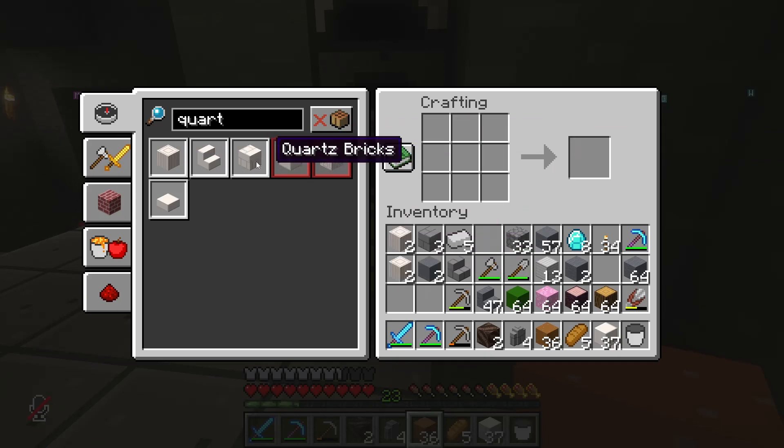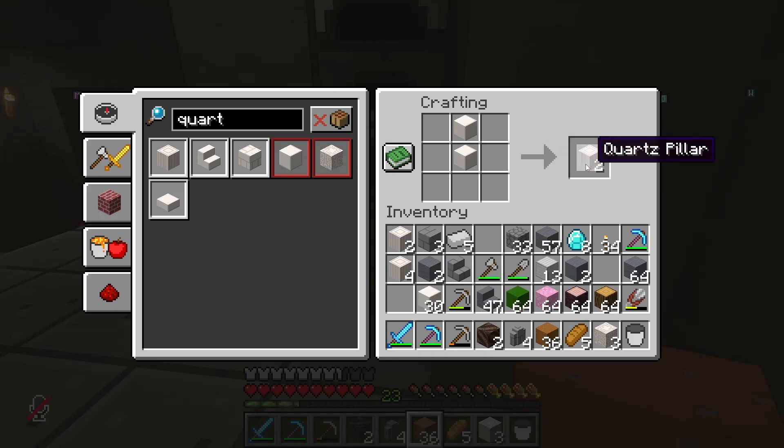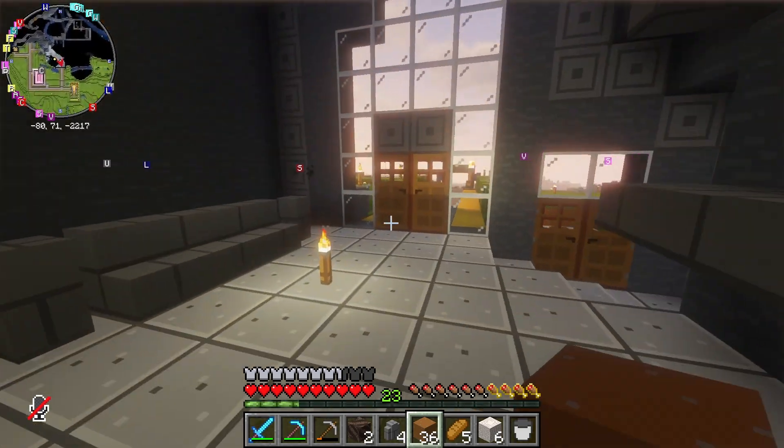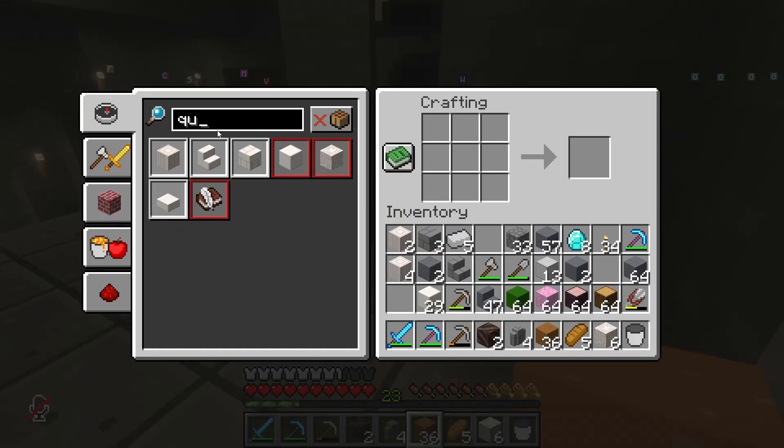I think I want maybe six of these so I can be three high. I've got to put my quartz into slab form. I need just three. Now that I'm thinking about it, these quartz stairs may be better for our purpose. Oh, you have to have chiseled ones for that anyway. Fantastic.